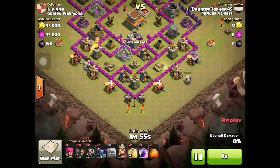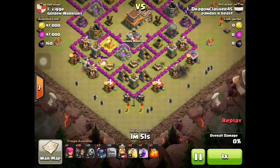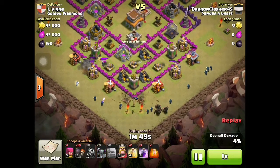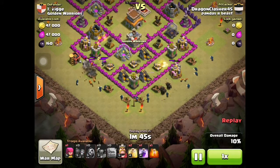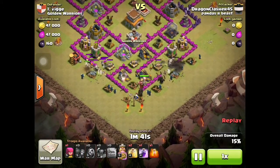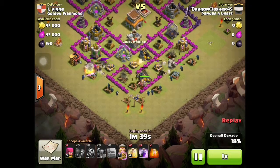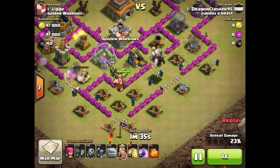I start off by putting the two golems, then the wizards behind them just to get rid of the outside buildings, so then the peckers can just funnel in through the middle, which is really good. Then I send all my wall breakers in and they go straight to the core, so then all my golems and everyone else can go in.